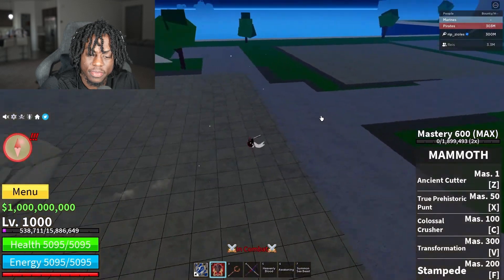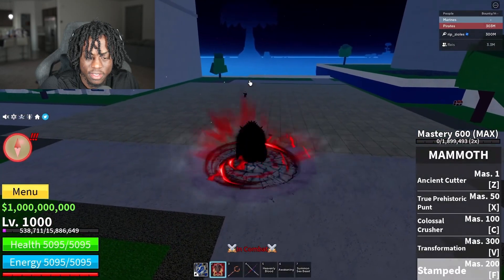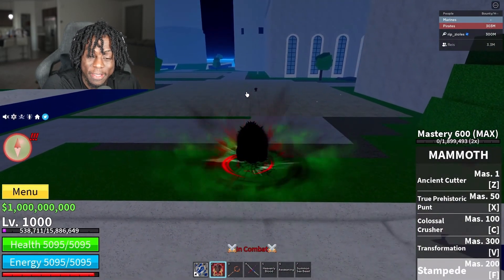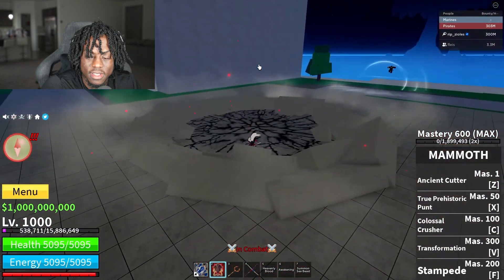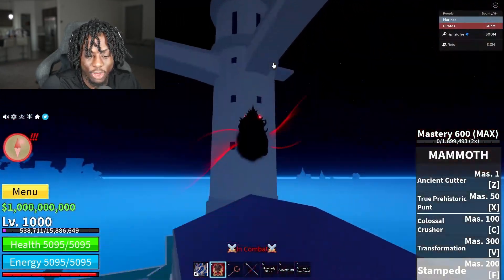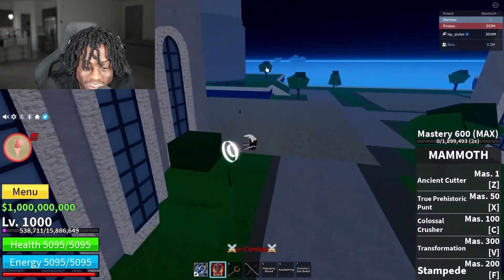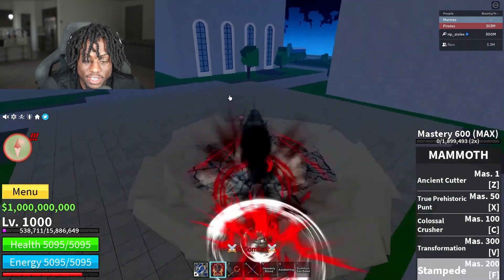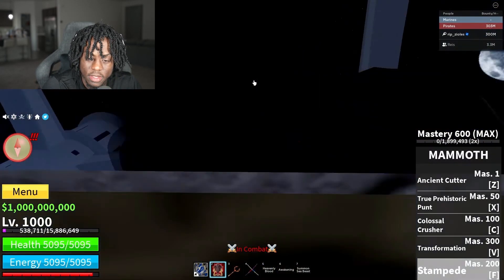For the dash move you got the F move — Stampede. You hold the move and the longer you hold it the further you go. Why does it look so scary? Not only that, it does damage too. It goes up — don't tell me it goes up! This fruit looks so good, it actually looks broken.